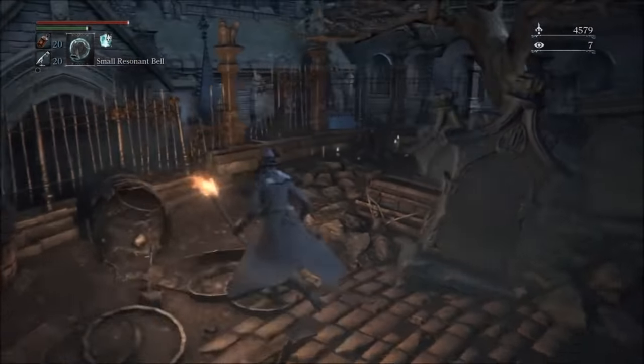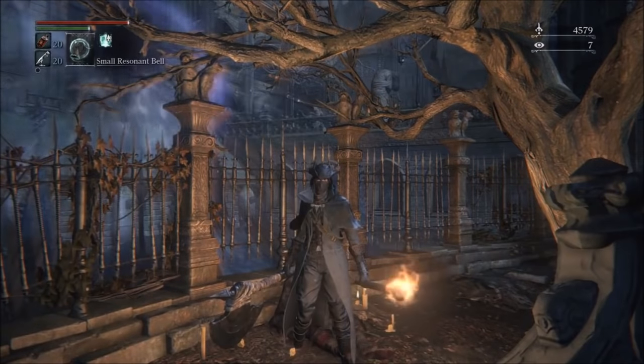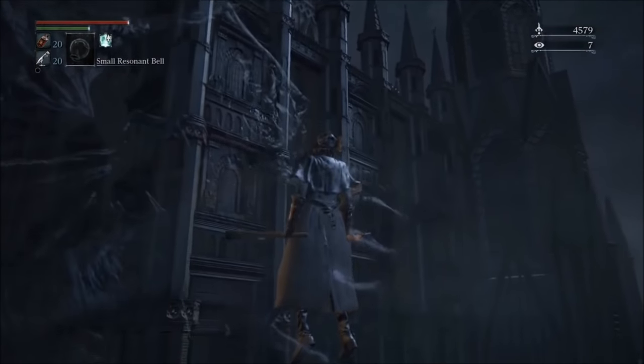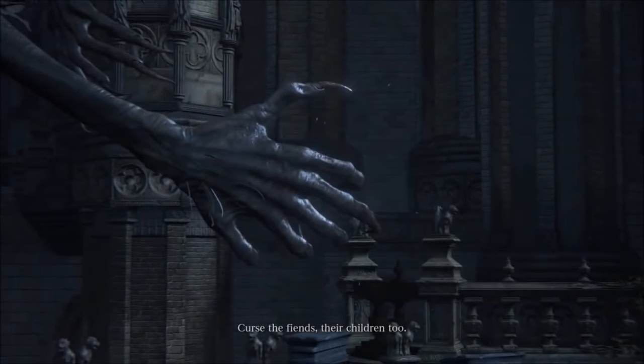Once you have that item, what you're going to want to do is come right here outside the Cathedral Ward and have the Amygdala grab you. As long as you have the Eye of a Blood-Drunk Hunter, the Amygdala won't kill you — it'll just teleport you to the DLC.